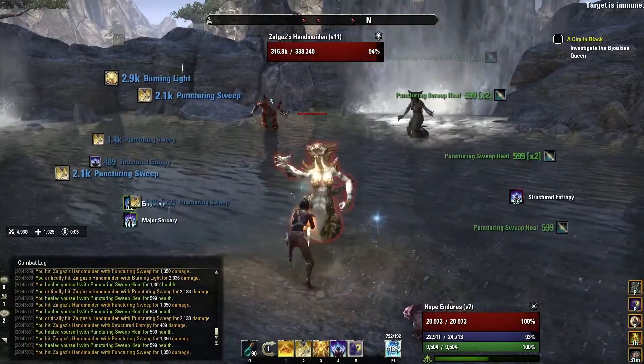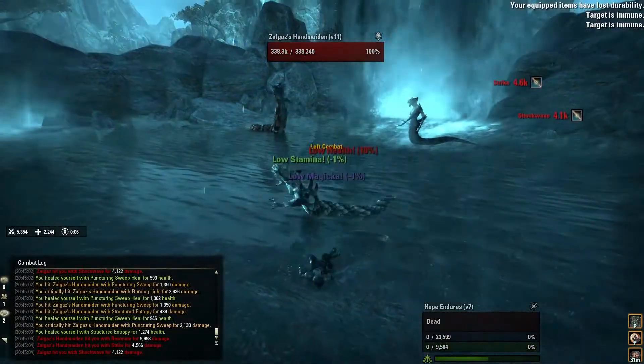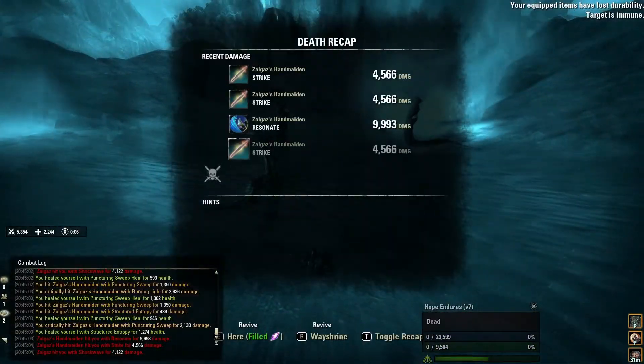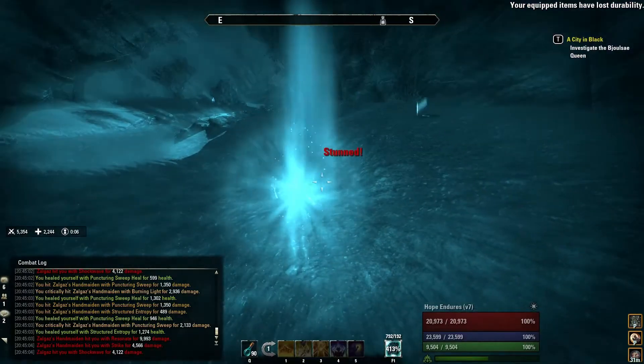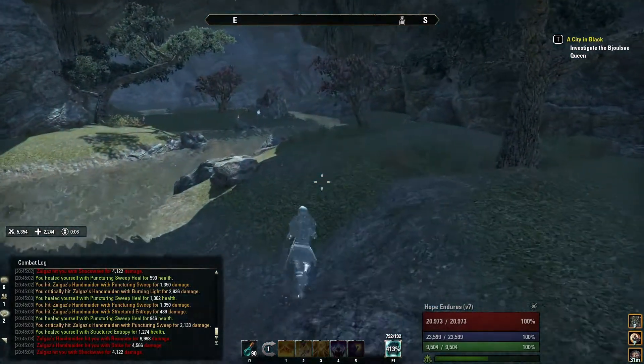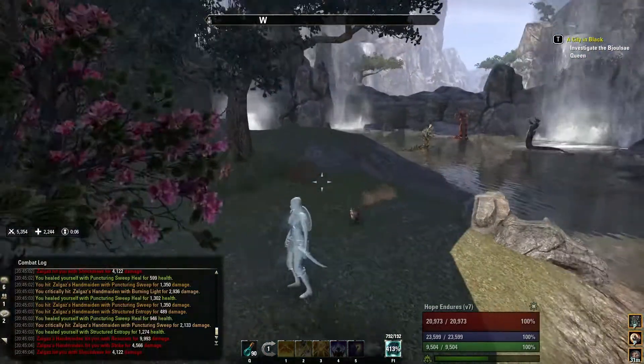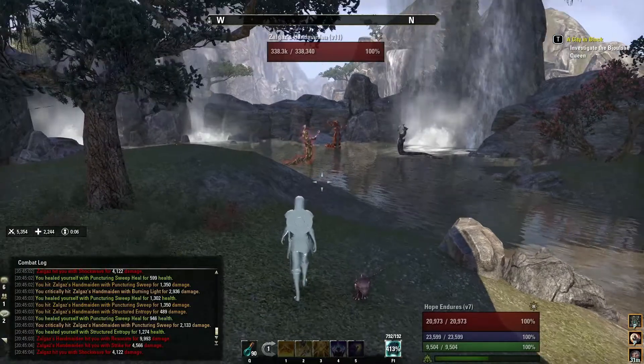Structure Entropy, we got our nice little Puncturing Sweeps going — and that wasn't the way the other fights went. Well, that's what Soul Gems are made for, right? So we get back up, we dust ourselves off, run away. This is critical: always run far enough away that you don't re-aggro the bosses.